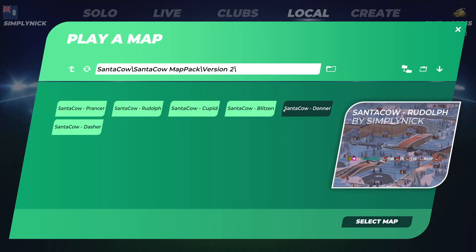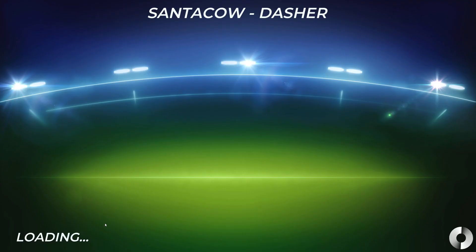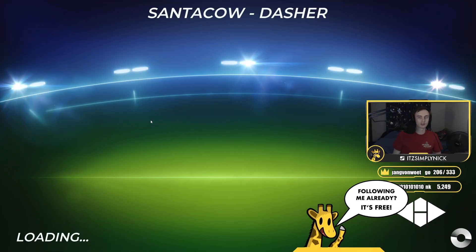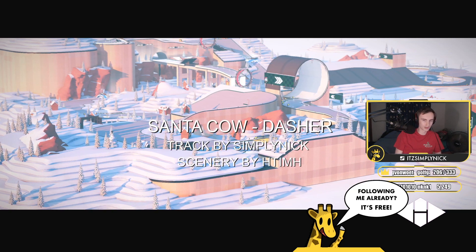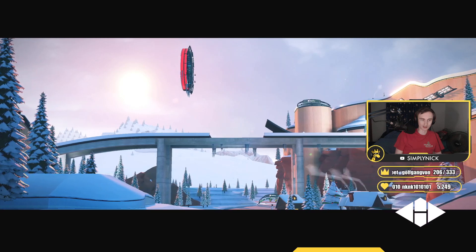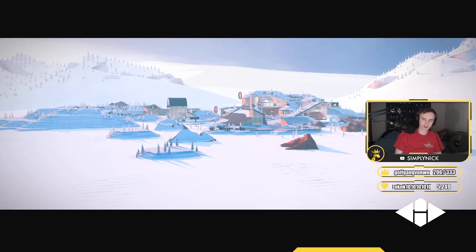Let's start with the first official map I made, which was Dasher. As you can see, we've named them after the reindeer, but they are different styles. Let's go back to webcam now that you've seen the thumbnails. All these maps have a cheeky little intro which is a beautiful showcase, but just look at it — it's insane. Tim did the scenery on this one; I made the track layout.